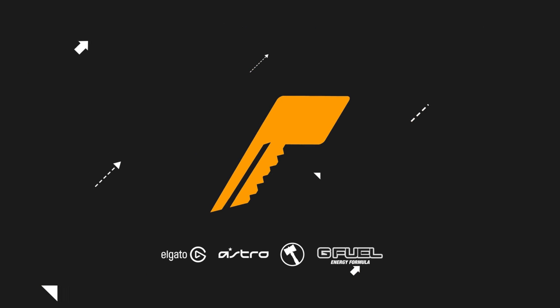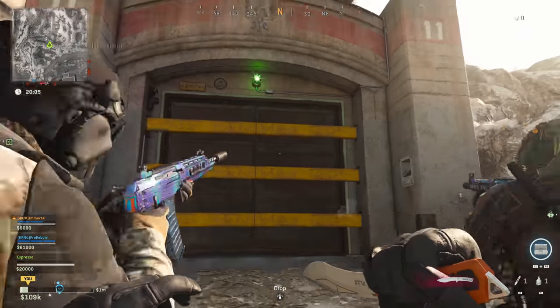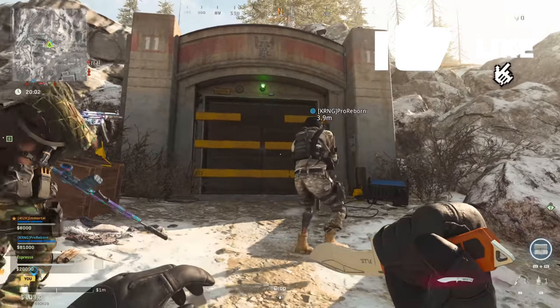Let's go ahead and cut to the chase — I'm going to show you guys how to get into Bunker 11. This is the bunker that contains the nuke and the new MP7 blueprint that's only available by completing this easter egg.